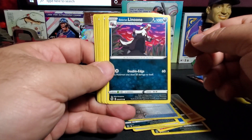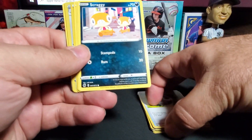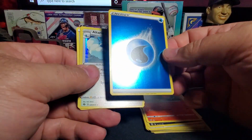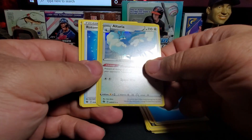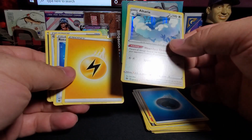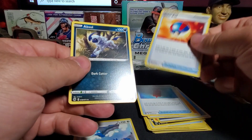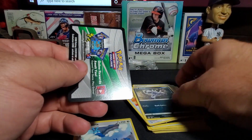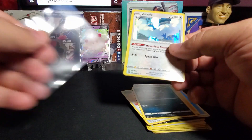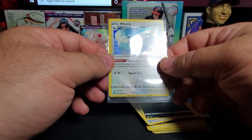Pack two cards: Lanune, Pokeball, Scraggy, foil Energy, Altaria — is that a reverse foil? Energy Rotom, Great Ball, and Eevee. I think this one is a holo — regular holo, not reverse holo. I believe reverse holo means the edges are holo. Those are all Terrier. On to pack four.